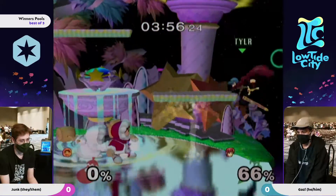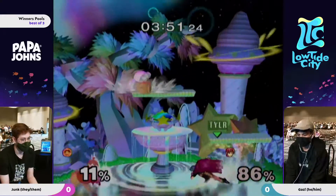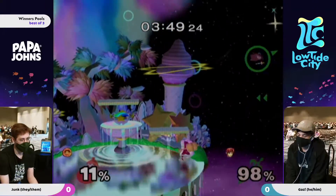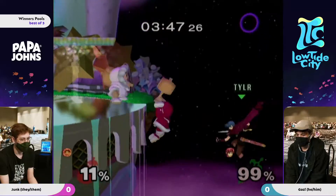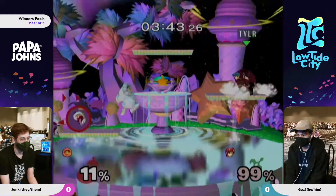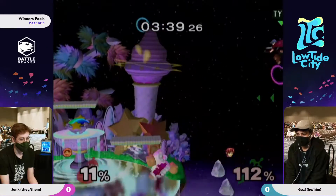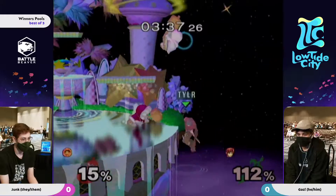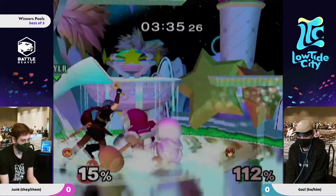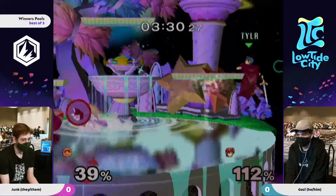I do like that from Gaz, because a lot of people make the mistake of grabbing ledge versus a recovering SOPO. But side B can't grab ledge anyway, so you should almost always just stay on stage and hit him. You should treat it like a Falcon side B kind of - in the sense that you wouldn't need to roll up for that move. Gaz is on his last legs right now.